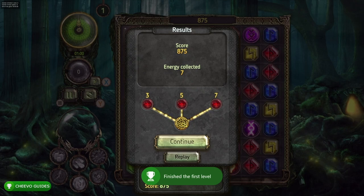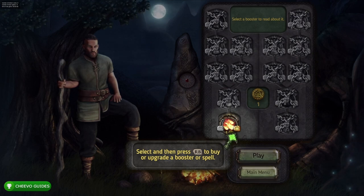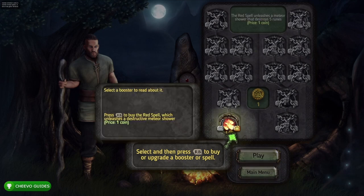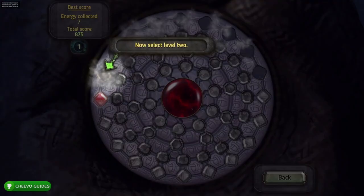Once you complete that first level you'll get your first achievement, then it takes you to the upgrade screen. You'll need to buy your first upgrade — press RB on a power-up to buy it. To buy a power-up you need a gold coin, and we get those gold coins by completing levels with a gold medal.